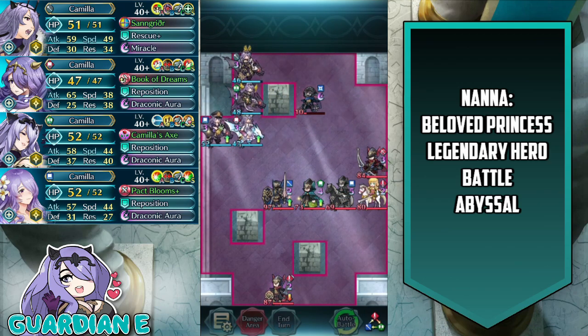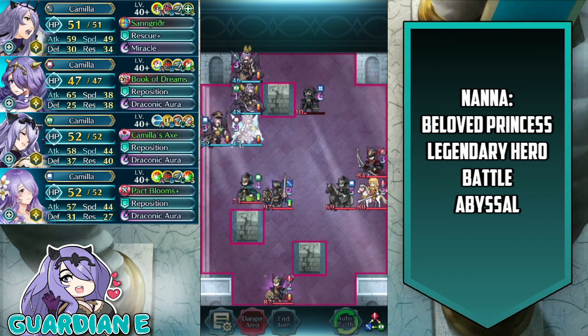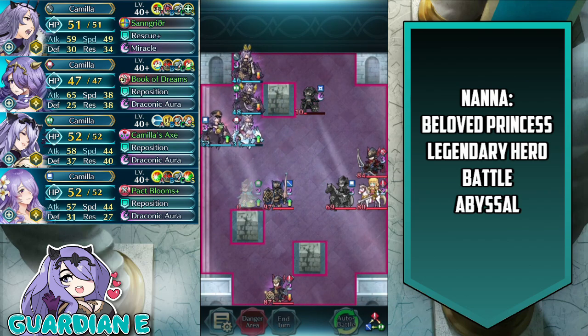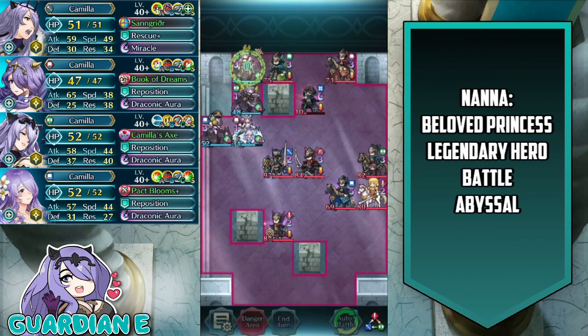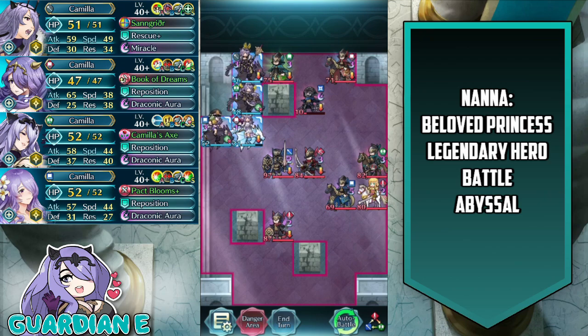The enemy makes their approach — we enemy phase them handily, soften them up in the process, and the Green Mage goes down. Of course, more reinforcements arrive, and lots of ranged cavalry units on this map. That's what they're banking on: lots of offensive ranged cavalry units with very short distance to reach you on this horizontally oriented map.